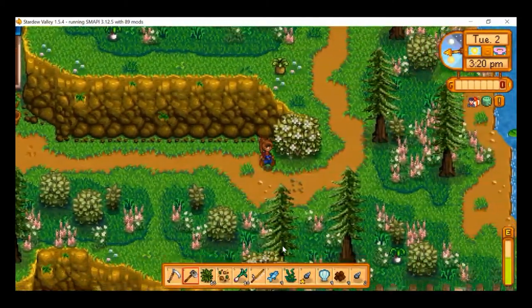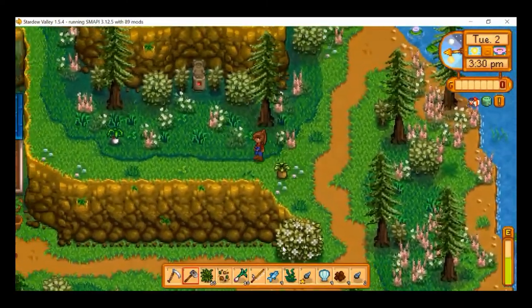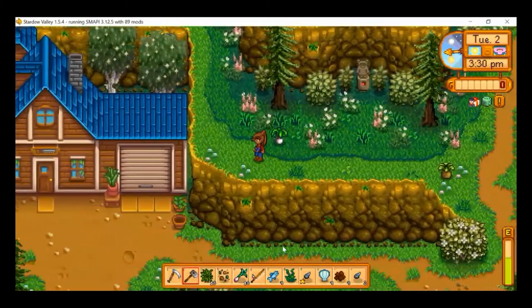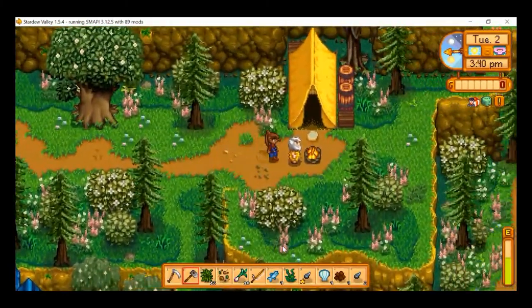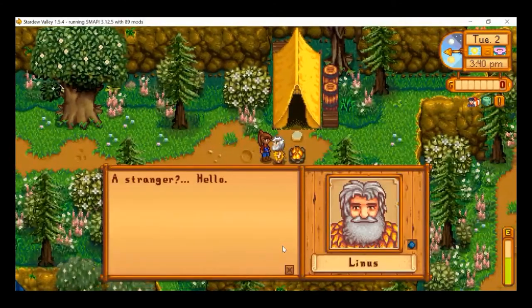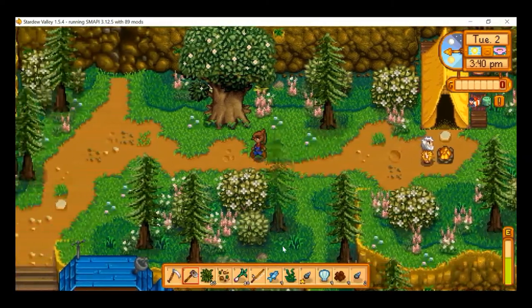There's a lot of foraging over here and I have no space — I'm going to have to come back. But I am going to say hello to Linus first. He greets us as a stranger, saying 'don't mind me, I just live out here alone.' Okay, Linus, you carry on with that.